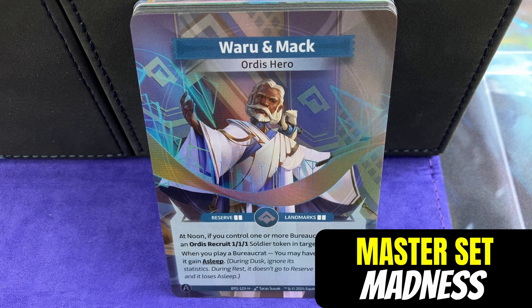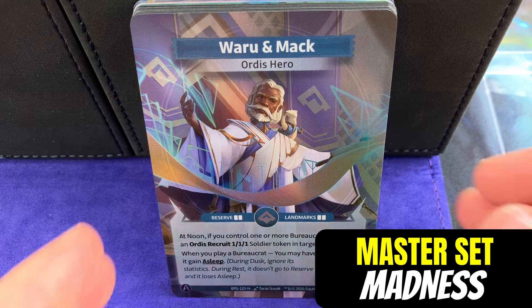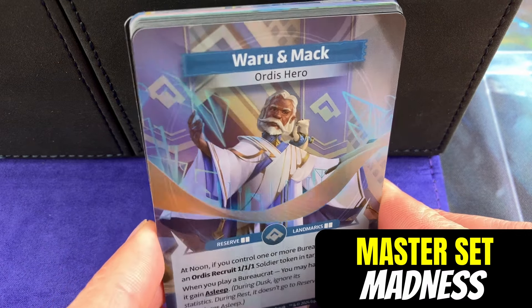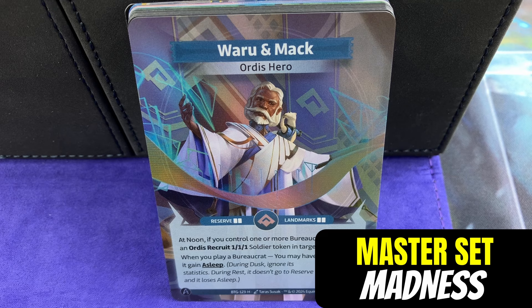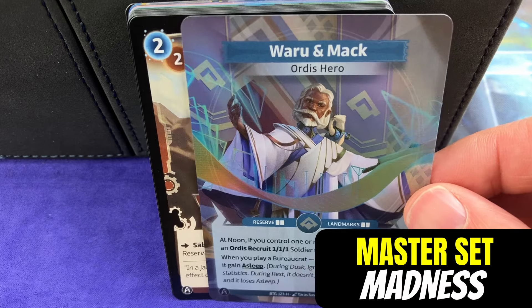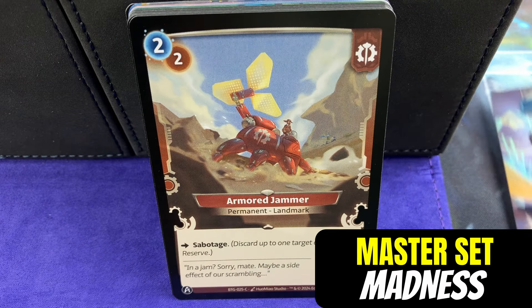Look at this first one we have - Waru and Mac. The fun thing about these Kickstarter packs is the very first card is foil. The foiling looks really good. It is a very cool foil look. You don't get that in the non-Kickstarter packs. So every pack starts with a foil hero here in the Kickstarter versions.